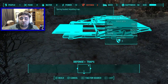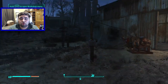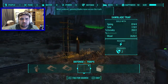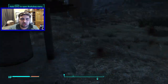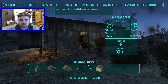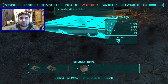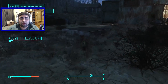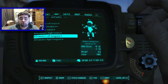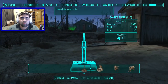We also have a saw blade trap, which is really cool. And spike traps — you put these down and they're pressure-activated, so if an enemy walks on them they come up and hit the enemy. Really cool additions to the defense category.